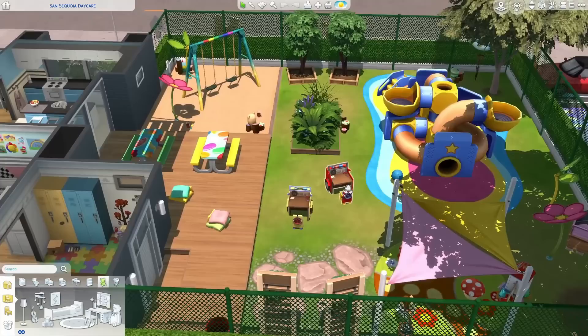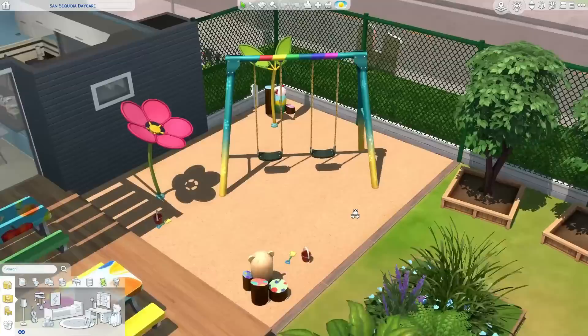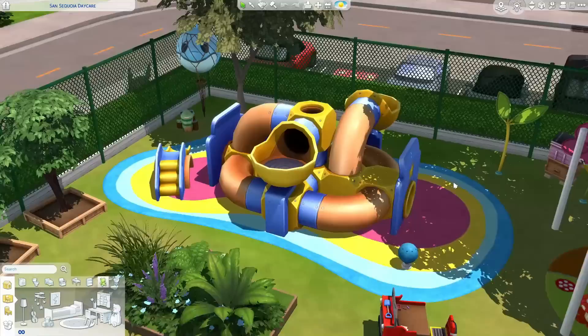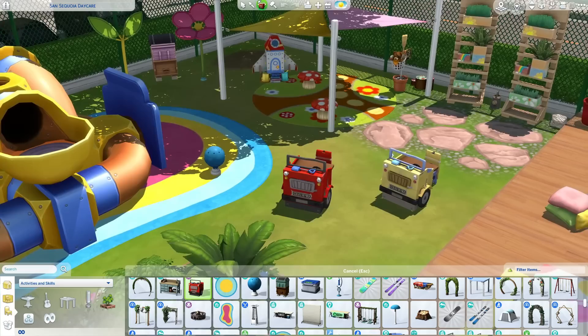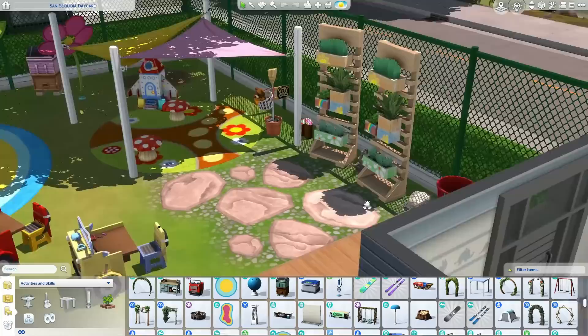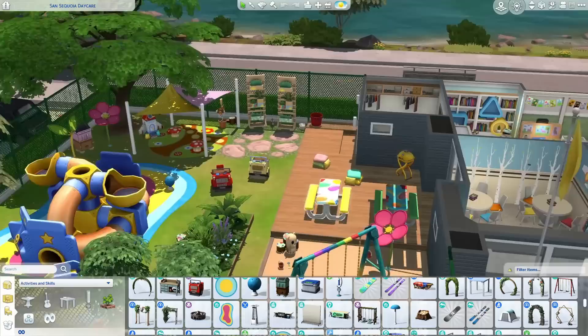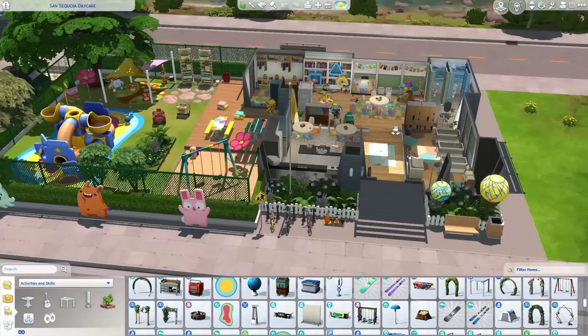This is no CC, by the way — you don't need any custom content. Look at the little tables! The outside area just sold me. We have cute picnic tables, a beautiful sand pit area with a swing set, apple trees, a slide and jungle gym, water splash area for toddlers, and crafty little car tables from the Little Campers Kit. Over here there's creative play items, mushroom chairs, a bead box, cute little planters, and water balloons. It's going to be so fun to watch and play in the Growing Together let's play.